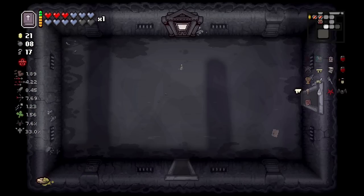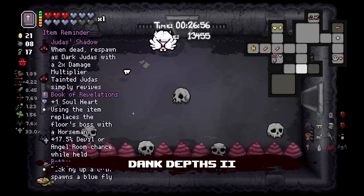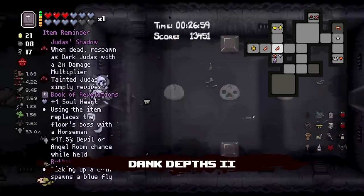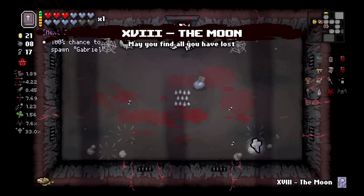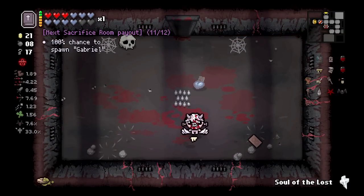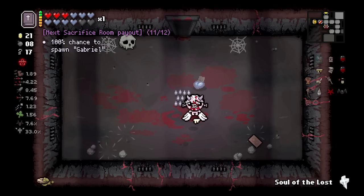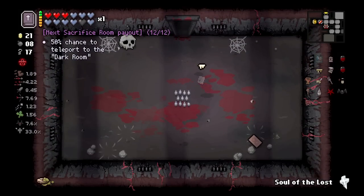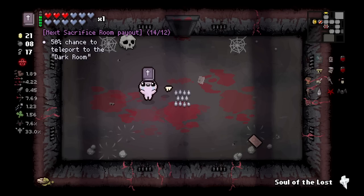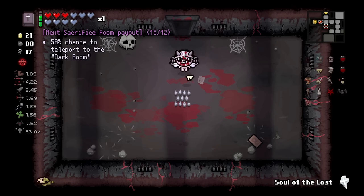We get Judas's Shadow! I'll take it. I wouldn't mind turning into Black Judas either - that would help us on damage. Our damage isn't terrible by any means, but I wouldn't mind being Black Judas at this point. The Moon card here - we could actually take the Soul of the Lost and that would give us one of those devil deals in the dark chest for free. It's a 50/50 game.